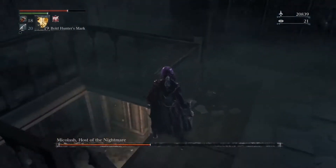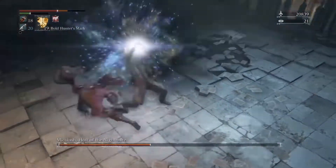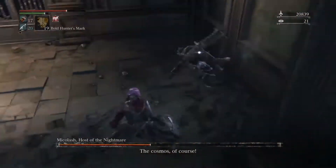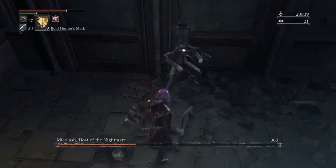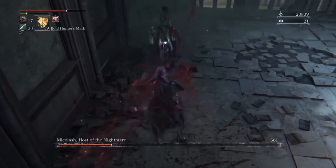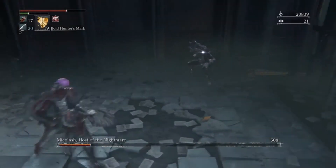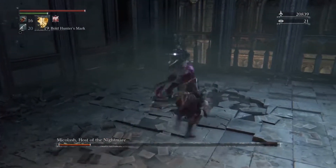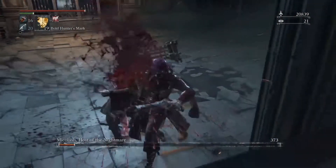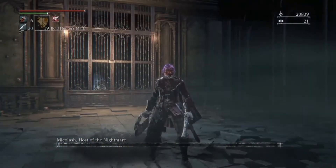Right below us is Mikolash — you can't really see him, but I will target him. There he is. I'm going to jump — I jumped and tried to get a visceral, but it didn't work. That attack right there is his most dangerous one; it's the only new one he has. He kind of acts like Mitsurugi from Tekken. Yeah, he's an easy kill — this guy really is not a threat. Done.